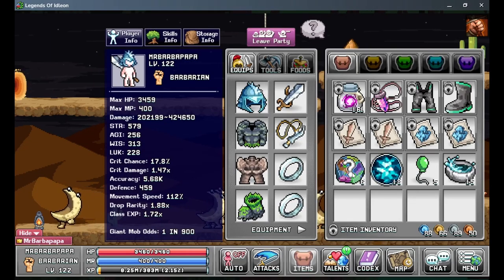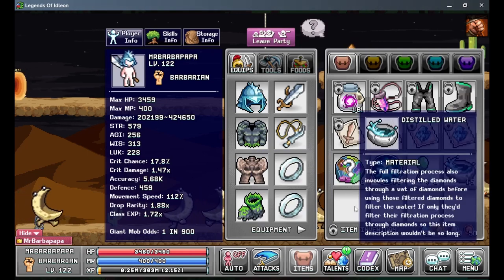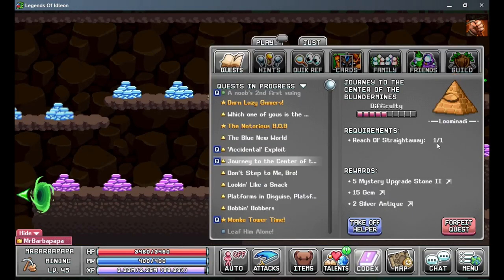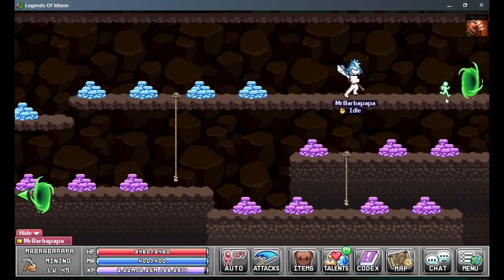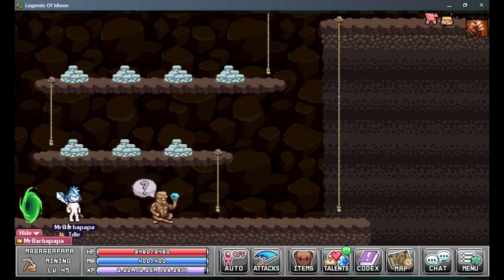So far we have gotten some mystery stones, some gems, balloon and water. Now we need to reach this area. This is a lot easier on your warriors since they most likely have been doing mining. Just teleport here if you can get here, otherwise just keep mining until you get here. It's the portal here by Krunk — the golden iron ore zone.